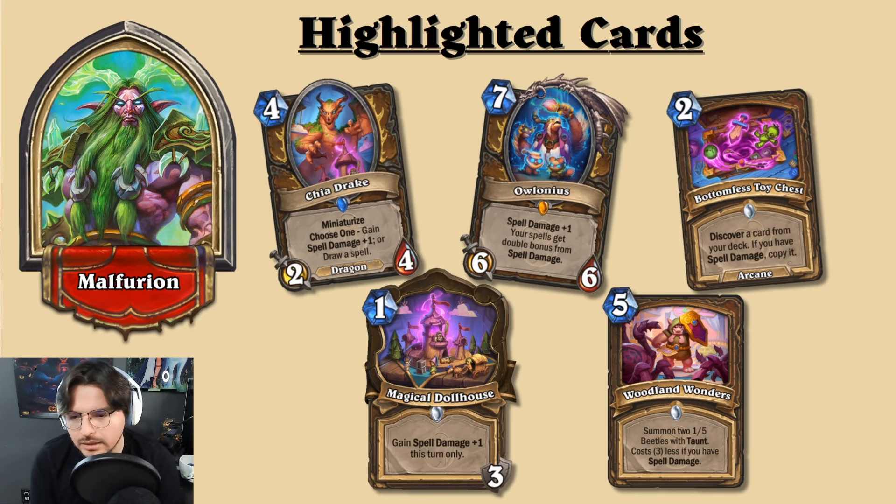They did print other additional cards that sway away from pure OTK. Bottomless Toy Chest — discover a card from your deck; if you have spell damage, copy it, giving value generation that could still fit an OTK archetype for finding cheap damage spells. Woodlands Wonders is a five mana spell that summons two 1/5 beetles with taunt, costing three less if you have spell damage — a bit on the weaker defensive end.